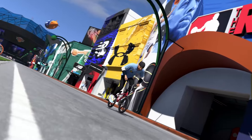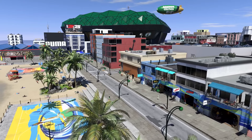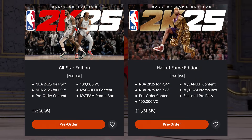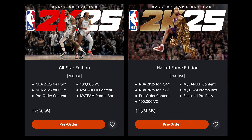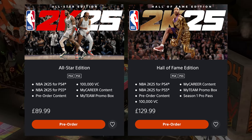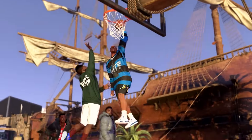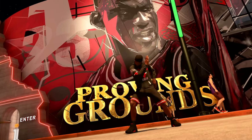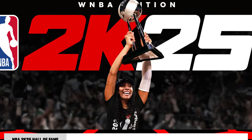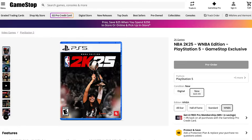Million dollar question time: what edition of NBA 2K25 should you buy? If you always get super invested in the annual NBA 2K games and put a ton of time into MyCareer or MyTeam, either the All-Star Edition or the Hall of Fame Edition is well worth considering. If you also love to watch basketball, the Hall of Fame Edition may give you more bang for your buck thanks to the NBA League Pass subscription. For those who just want to play the game casually and probably won't still be playing in six-plus months, the Standard Edition — or the WNBA Edition if you can get it in your region — is definitely the way to go. Though from what we've seen, that WNBA Edition is only available in the USA.